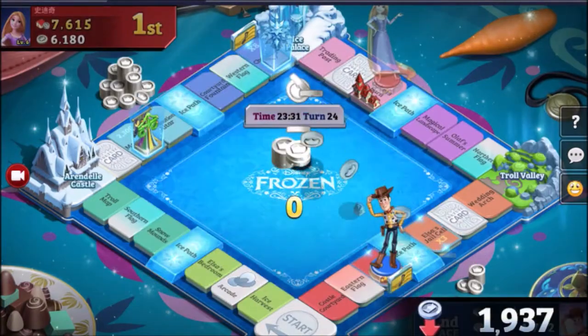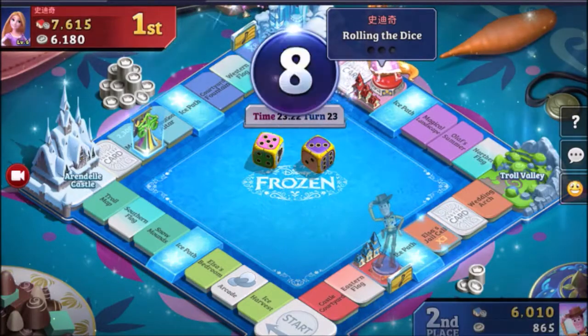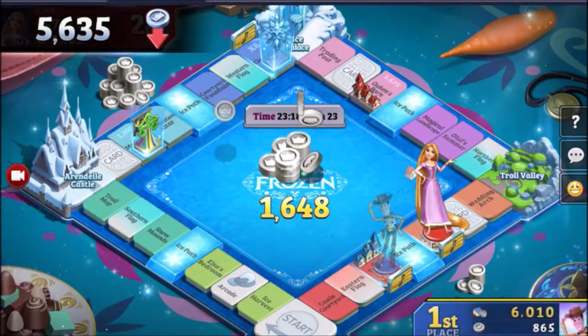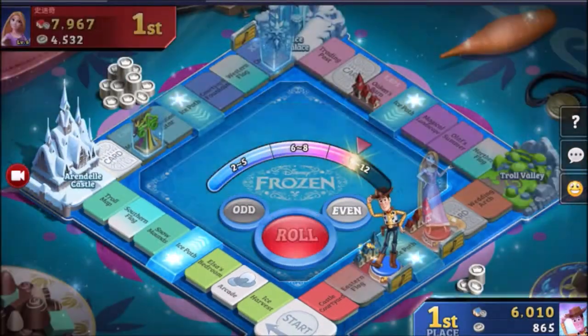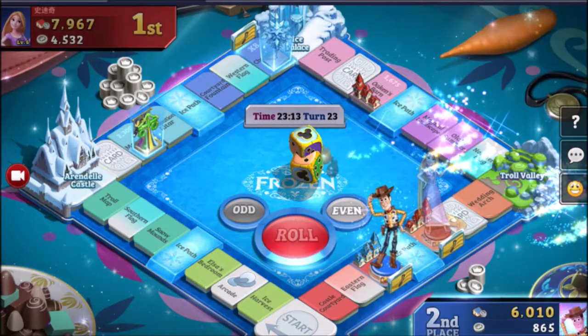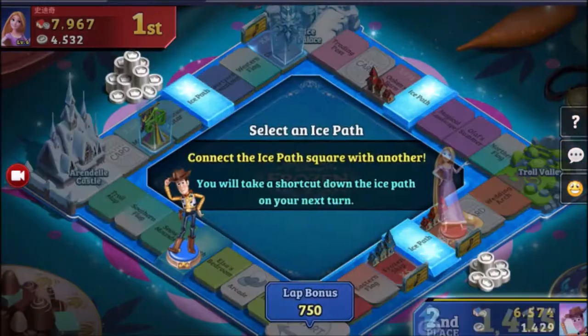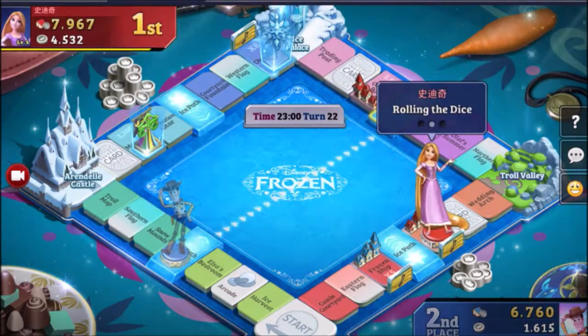The further you go around the board — like in Monopoly — the more expensive the properties are. There are also x3 spaces on the board, which means that if you purchase property on those they are worth more than the original price, with increased rent on those bases.